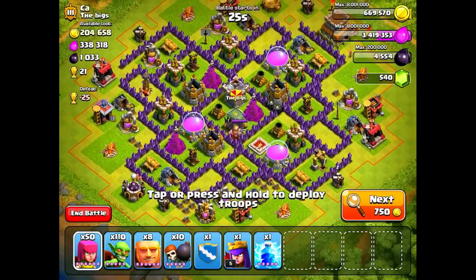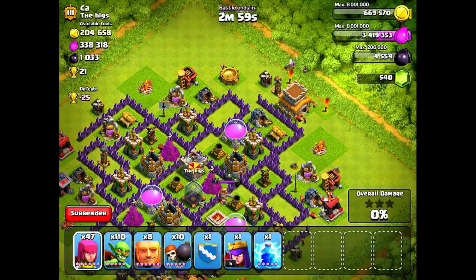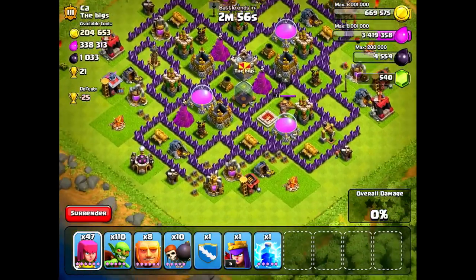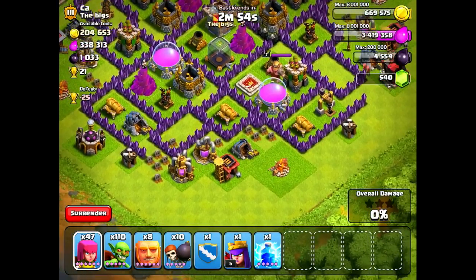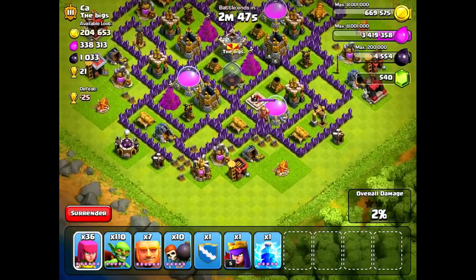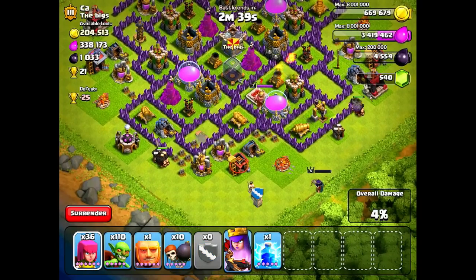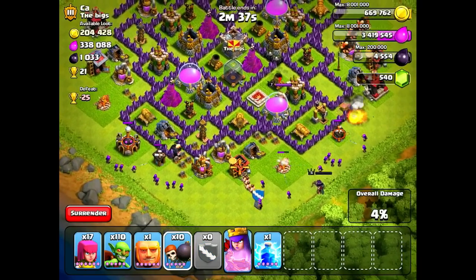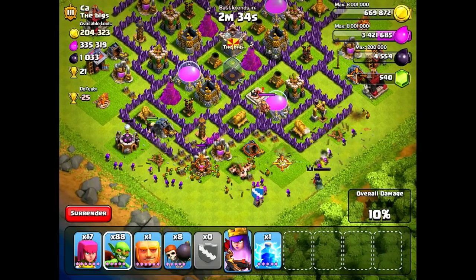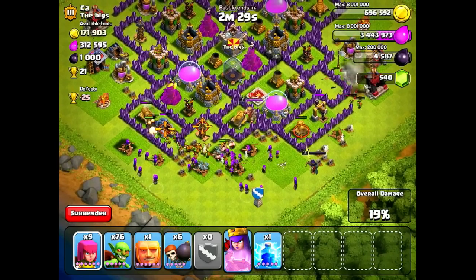For example, I upgraded the hidden tesla for 3.5 million gold, and my fourth hidden tesla is literally my last upgrade below 4.6 million gold. My air defense to level 7 is 4.6 million gold, and after that the next cheapest is maybe my X-bows to level 2 at 5 million gold. I'm definitely running out of those cheap upgrades under 3 million. It's making it more fun to raid on my other account, but I'm going to stick it out. I think this is episode 99, so for episode 100 we'll have to do some sort of all-out farming — drop your ideas in the comments!